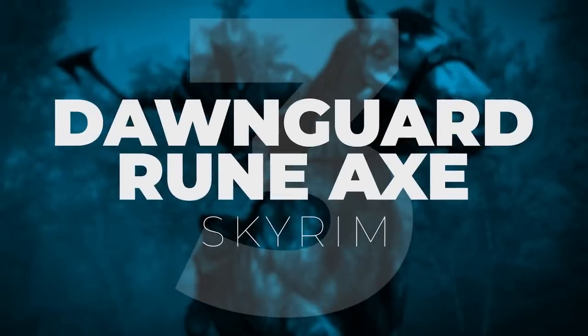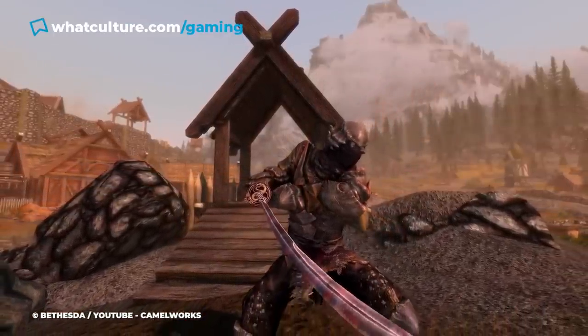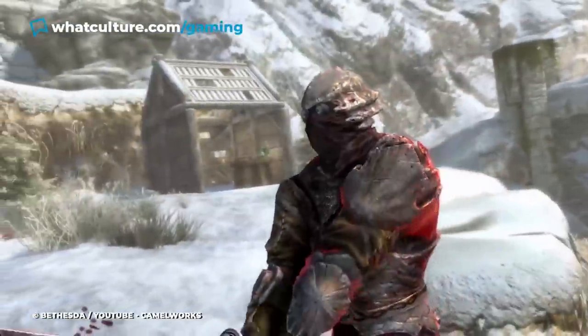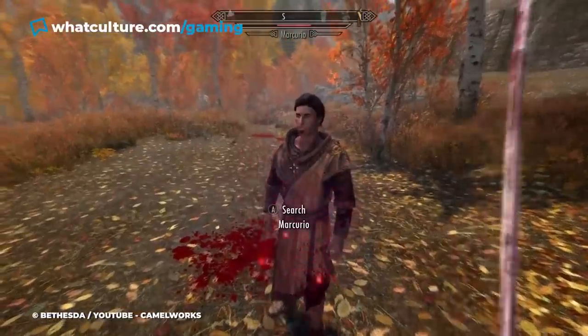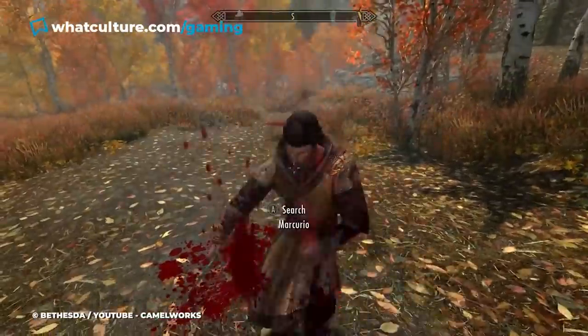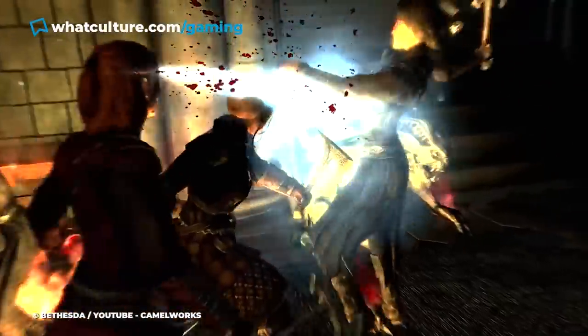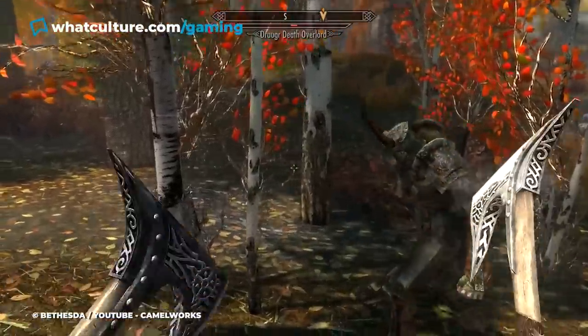Number 3: Dawnguard Runeax, Skyrim. Although most weapons in Skyrim can be infinitely upgraded via the enchanting and alchemy exploit, there aren't many that can scale on their own. One example would be the Daedric Ebony Sword, which gets more powerful with each companion and friendly person you kill. Let's be honest though, who in their right mind wants to kill off all your friendly NPCs in Skyrim? They're the ones carrying all your loot. Perhaps a better alternative would be the undead hordes plaguing Skyrim's landscape, and this is where the Dawnguard Runeax comes in handy.